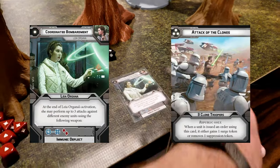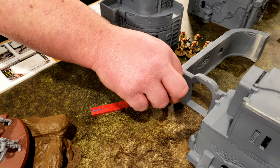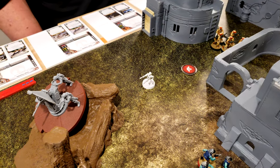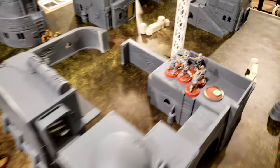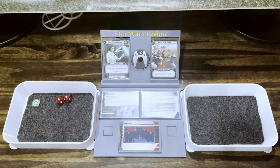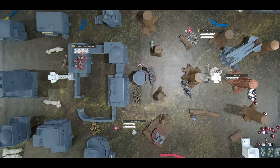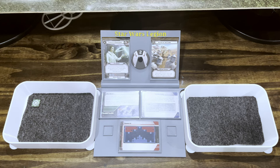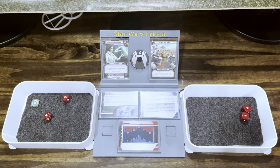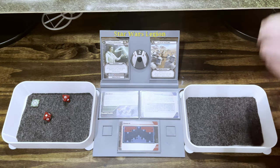We have coordinated bombardment and attack of the clones. Leia is going to aim and move here, and she is going to use coordinated bombardment against this group, that group, and this guy right there. Before you roll, do you want to aim? No, I do not want to aim on this one. Killed one. She surges to crit. And then the other gray group back there — she surges to crit, two more. They surge to defend, so nobody's dead there.